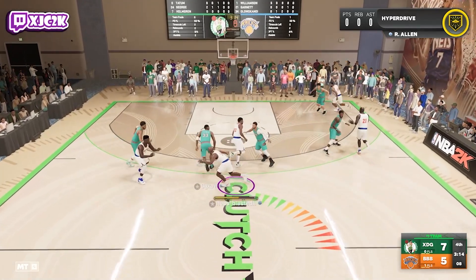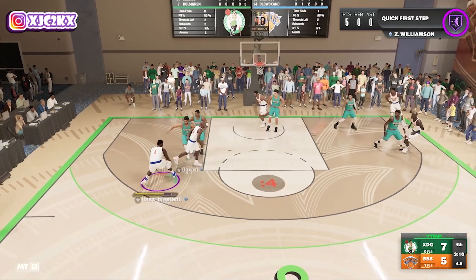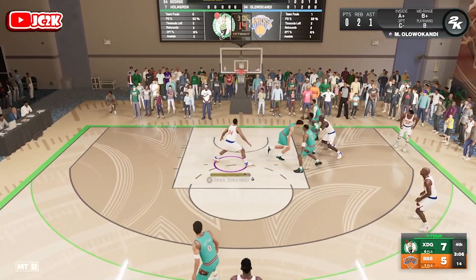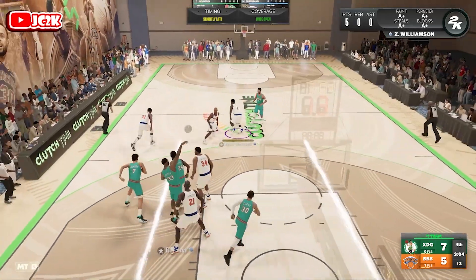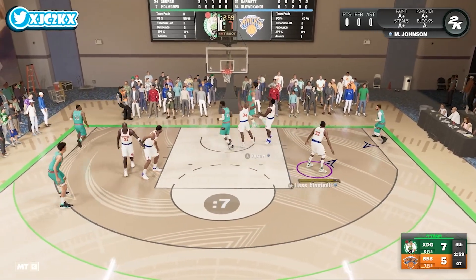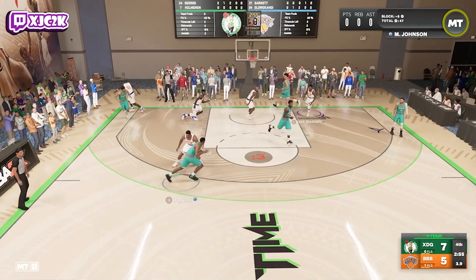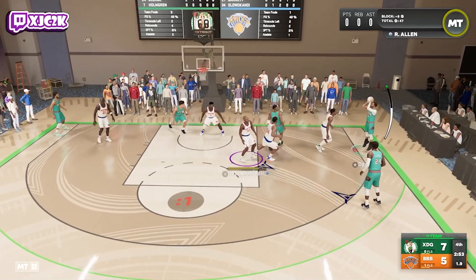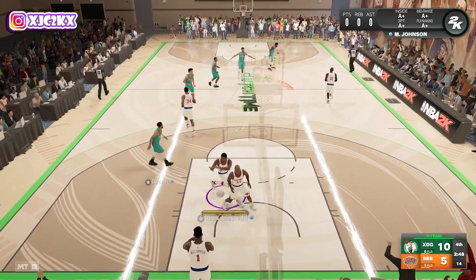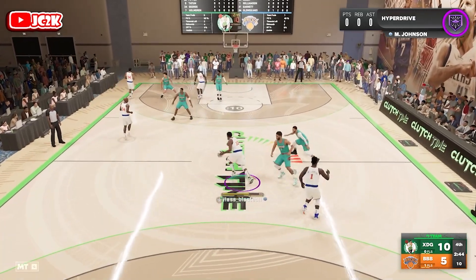Zion — nice size up, good move. That's where gold limitless comes in handy right there, even though I freaking missed because I suck on this console. Him having gold limitless is good — it just gives him an extended range and makes him a better shooter. We are down by five right now. I've missed two wide open threes with Zion already in this game, which is pissing me off a little bit.